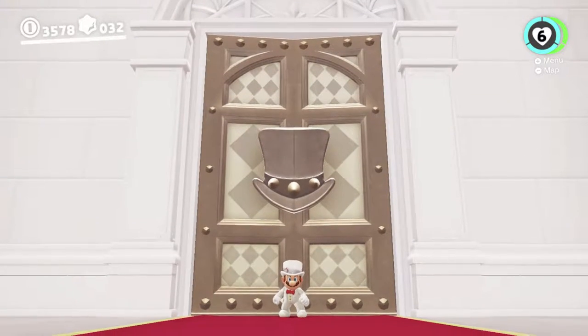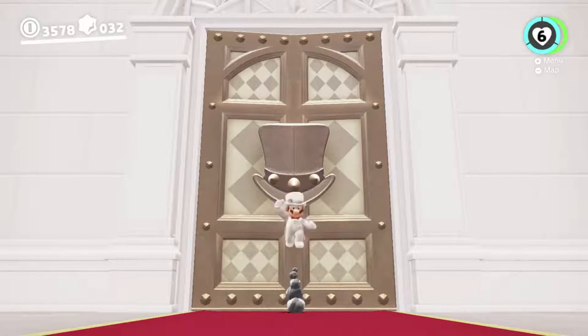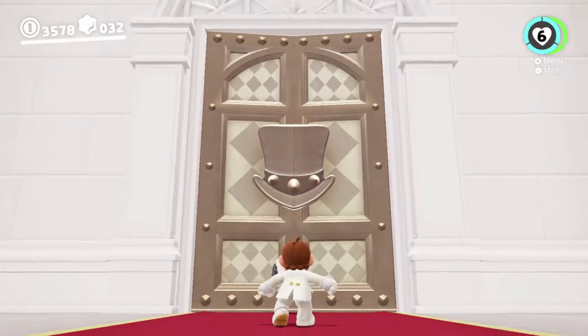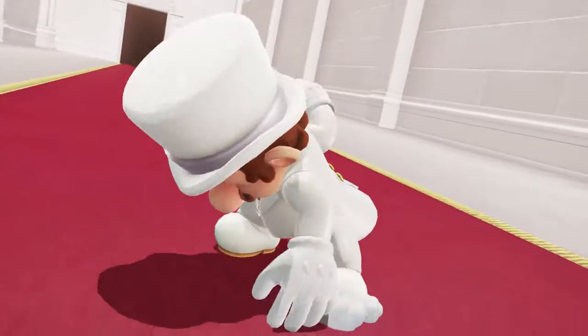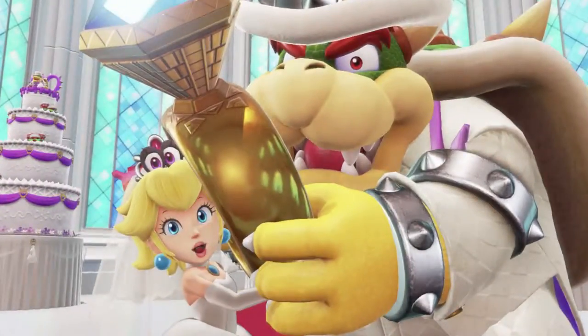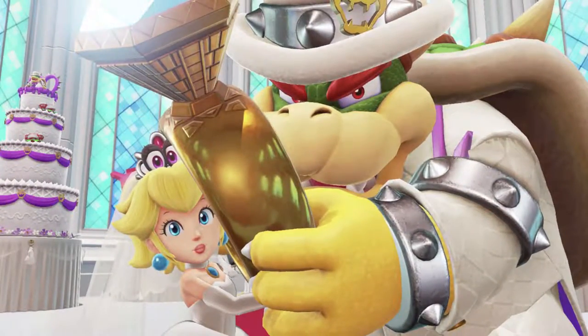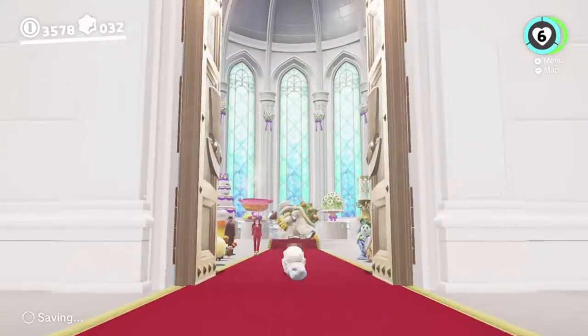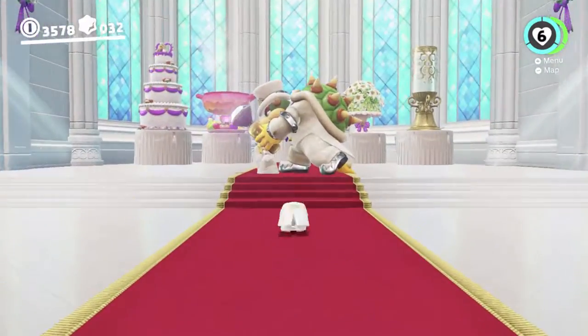We're about to do the ending of the game, so again watch out for spoilers. We're too close to the door now so I can't actually turn around — I'm gonna just step back a bit, stand over here. There we go. So to do this phase, we have to head over there. We can just roll forward. Easy peasy.